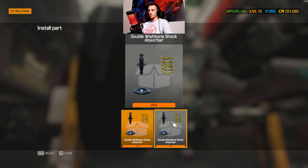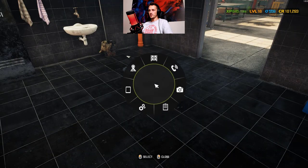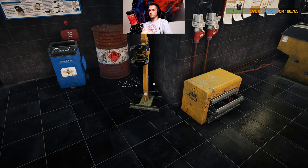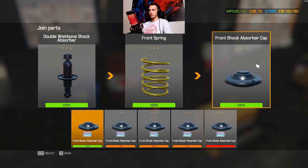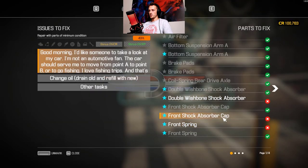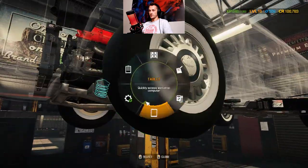Wait what? Double wishbone shock absorber - what the hell did I put in? Might have double wishbone shock absorber. What the hell did I put together? Good god. Let's buy some more - no harm done, we're gonna use them eventually. Join some more parts. This should now fit - there we go. Front shock absorber cap - oh yeah, this is all of it. We can separate the old ones so we can sell them or fix them separately. Voila - this should be it for all the parts!